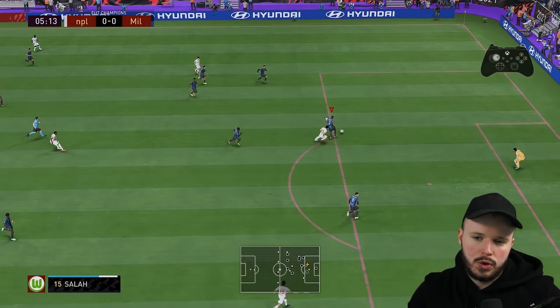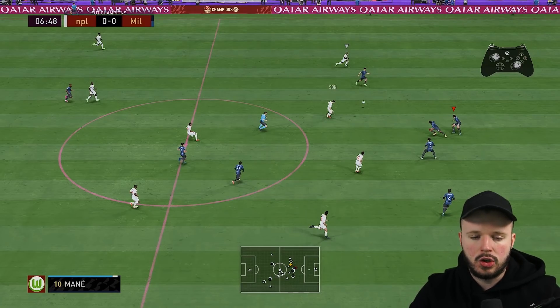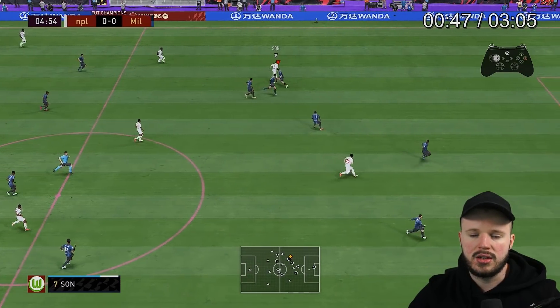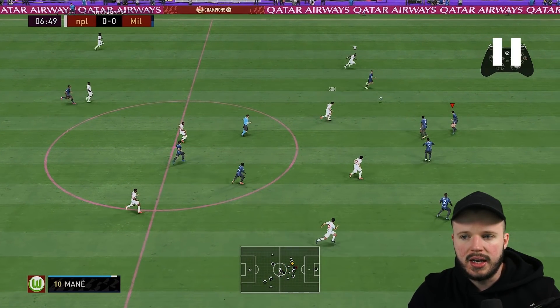Point number three: when you make a mistake with right stick switching, you can rectify it by using the LB button, the L1 button. As a general rule of thumb, L1 will change you to the man that is closest to the ball — the guy that's closest to the ball that's goal side, not the other side. So if the ball is here and all these players are goal side, it will change you to them. It won't change you to a centre mid who's not goal side. LB and L1 certainly has a time and a place.